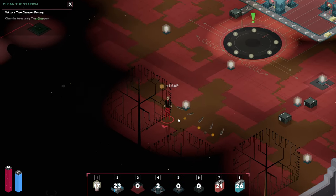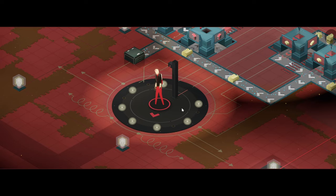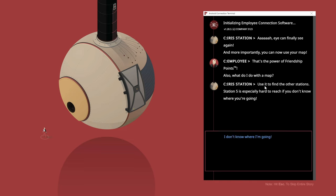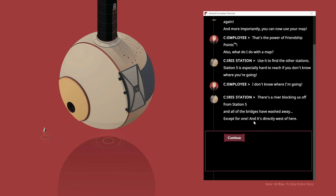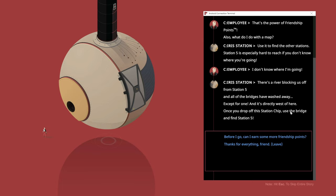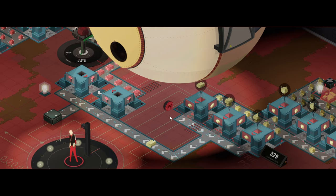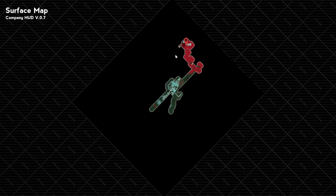Grab all the goodies. We'll reclaim the light as well. The eye can finally see again, and more importantly you can use your map. Station 5 is especially hard to reach if you don't know where you're going — there is a river blocking the way from Station 5. Station 4 chip is ours and now we can use a mini-map. It is pretty big actually.